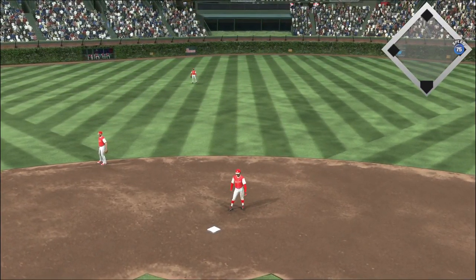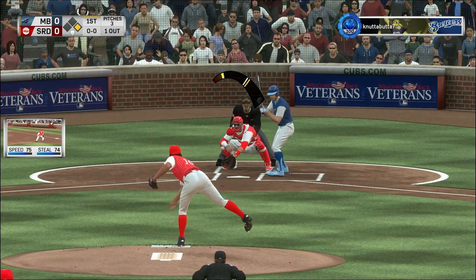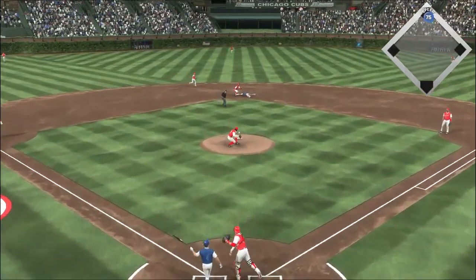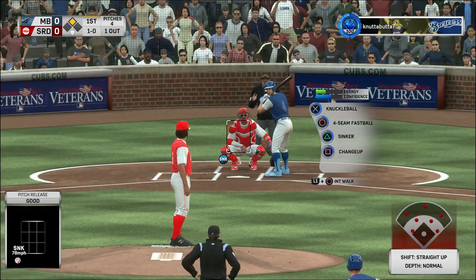At the plate, Paul Molitor. First shot for him here with a runner at first and one away. Runner off for second — pitch outside, the throw. And it's far too late as he steals second with ease.